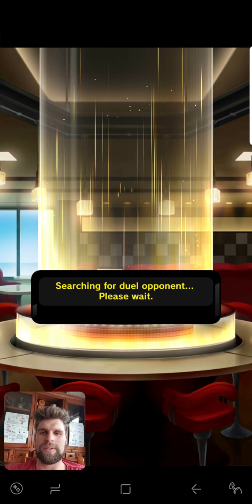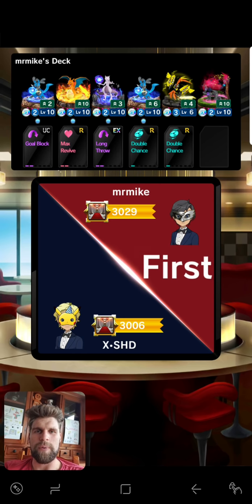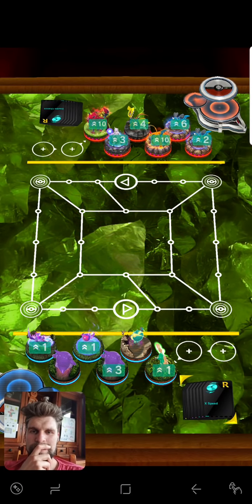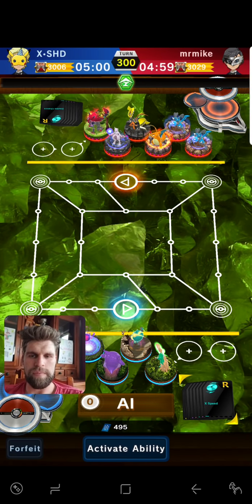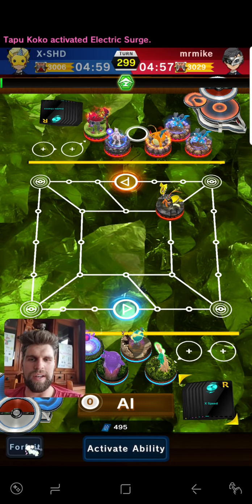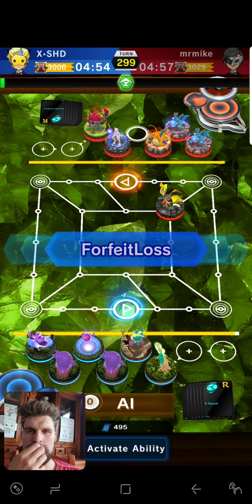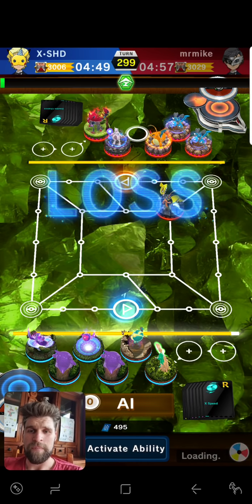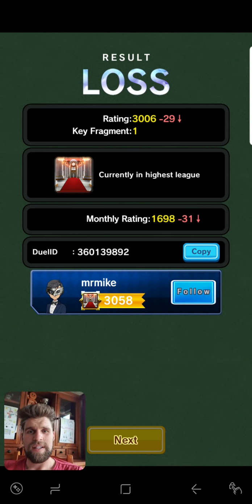I'll just forfeit straight away because I don't really want to play this one. Let's jump out and get into the other deck. I wish you could activate things like AI forfeit and all that in advance so when it takes over on your turn it just activates whatever you've chosen. I wish it was just an on/off button — just tick it on, tick it off.